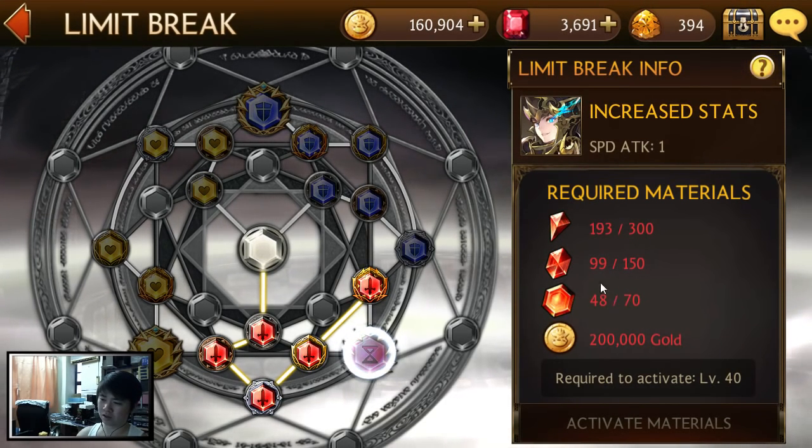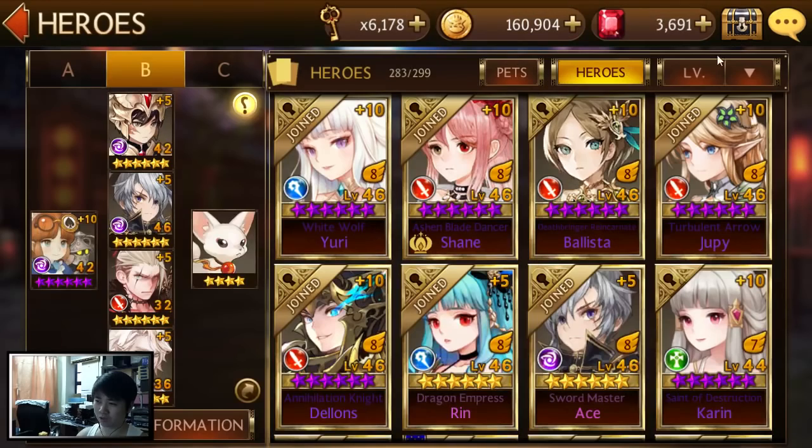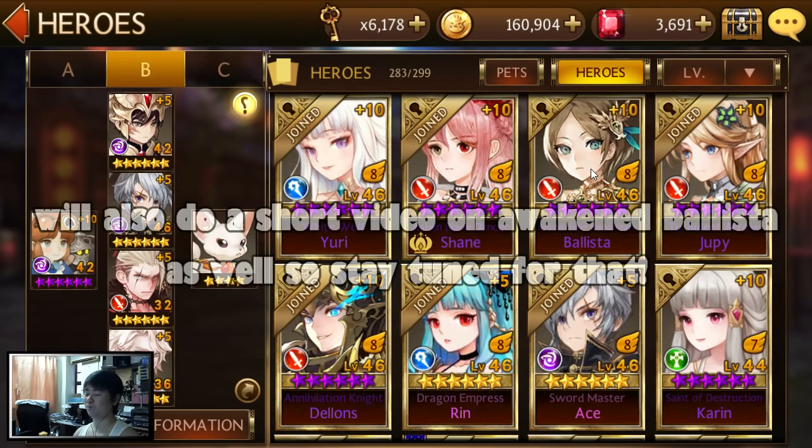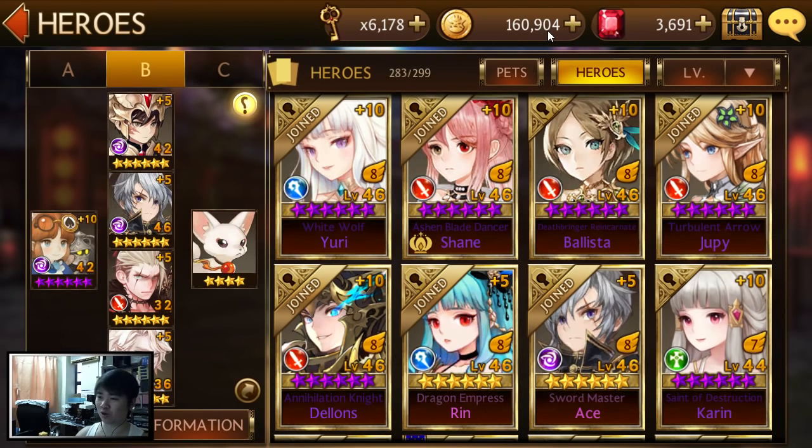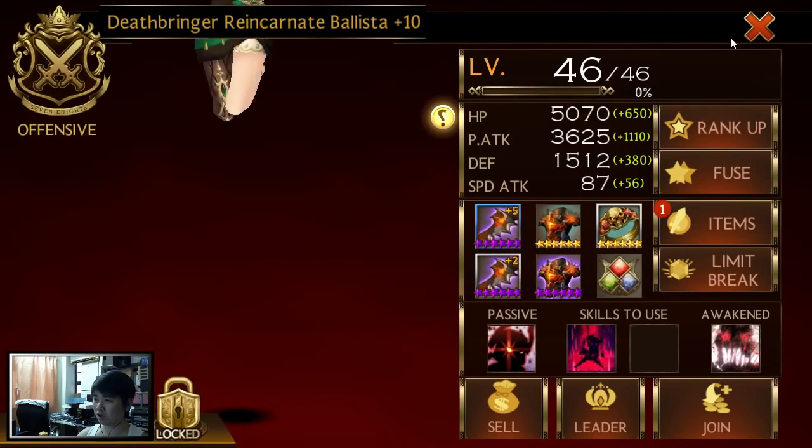You need 300 soul crystals for one, 150 for two, and 30 for three - I need another 22 more. I'm actually broke, and the reason why is because I got my Ballista to level 46 up from 32. I used four Finas copies to get her to 38. My gold is down 160 thousand from where it was, so I've used almost everything.